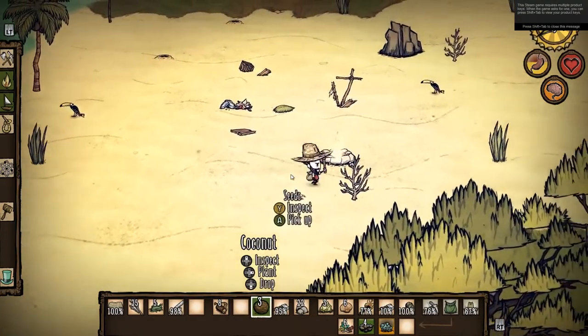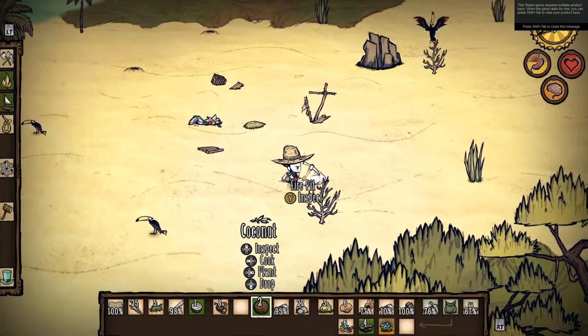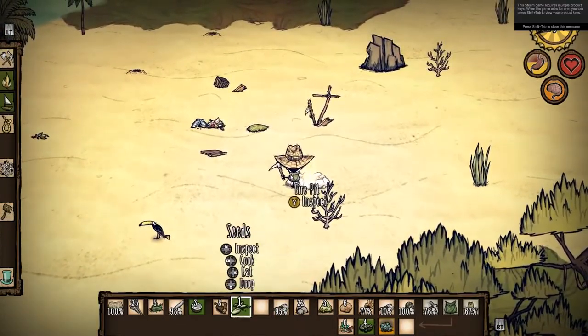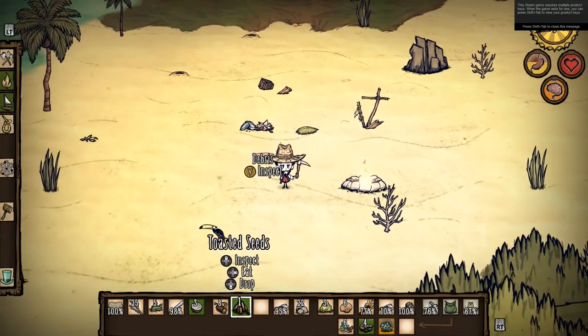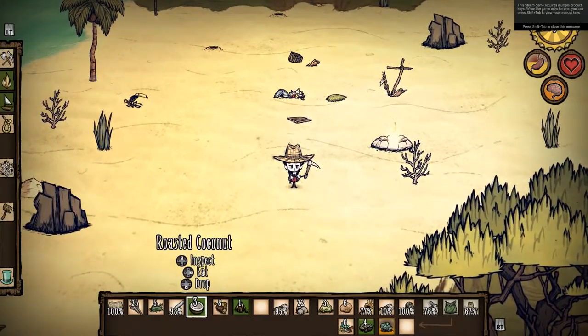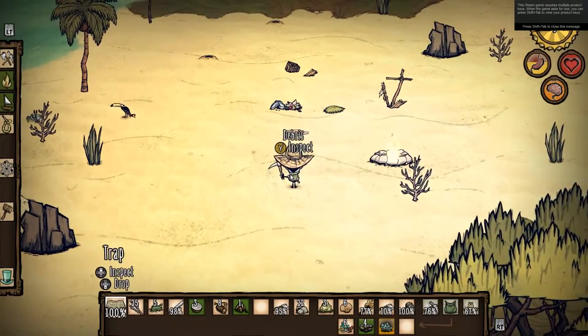Welcome back to another episode of Don't Starve. I am of course Unite the Clans. In the first two episodes I struggled to find what we were looking for, but I think we'll find it. What I'm looking for, of course, is gold.